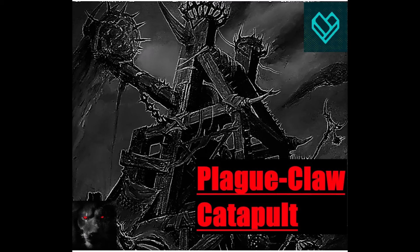Pushed into position by ragged Clan Pestilence acolytes, the claw-like arm of a plague claw catapult is winched back and unleashed to lob hideous death — a putrid mixture of disease-soaked corpses, semi-congealed poisons, and even traces of warpstone. The toxic semi-liquid leaves a glowing streak across the sky as it arcs earthwards.